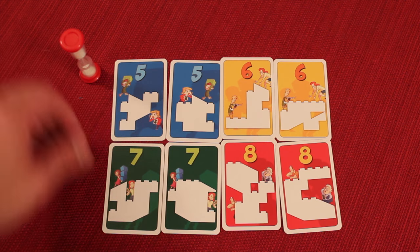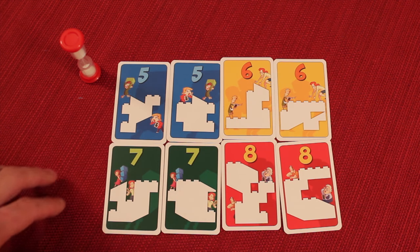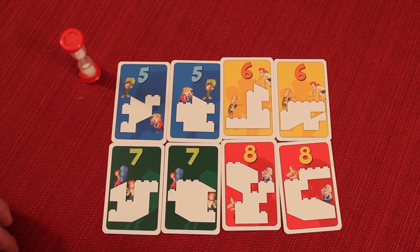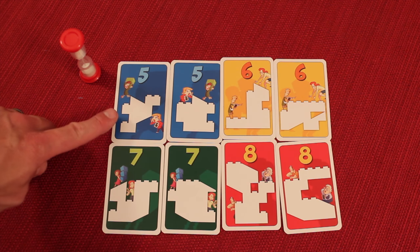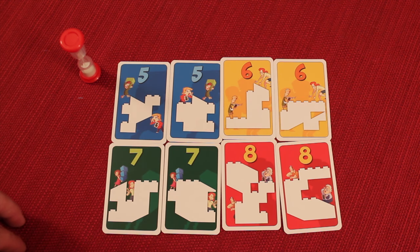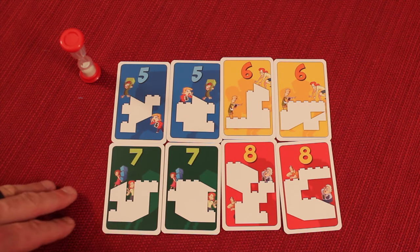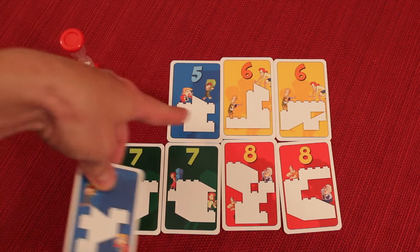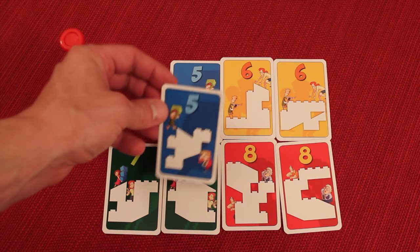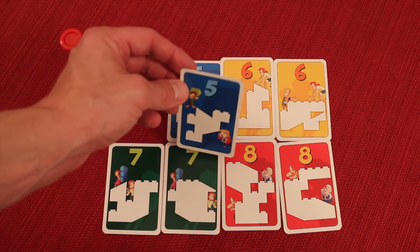Once roles are decided, the architect chooses which shape card they'll use. At the start of the game you had two of each card type — these are held secretly in your hand. The architect selects one card and places the rest face down. This chosen card is kept secret from everyone, including their builder, who cannot see it yet.